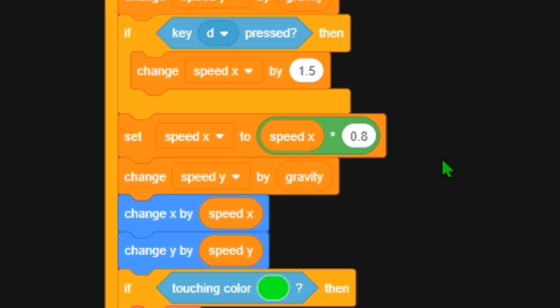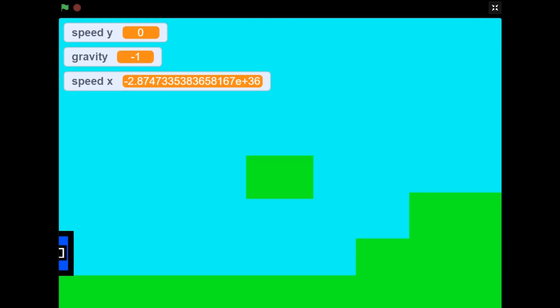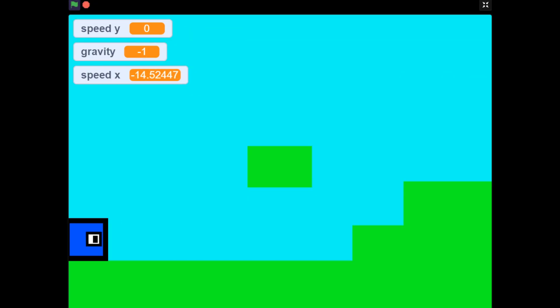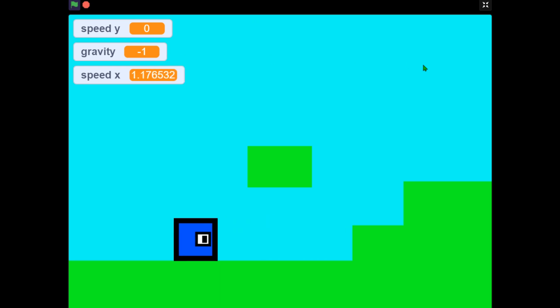I'm just curious what happens if we change this number to say 5. I don't know what will happen — the floor should be just very slippery. And oh my god, why does SpeedX say this random number? Like there's an E in it. You know the number is serious when there's an E in it. So let me click go, and we are not moving. But the SpeedX is changing — I think we broke the game. So 0.99 is like the limit to how slippery the floor can be, but I just wanted to test it out.